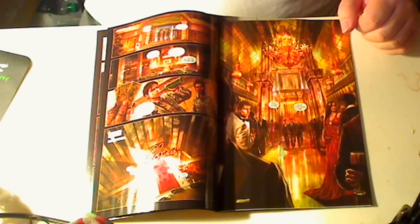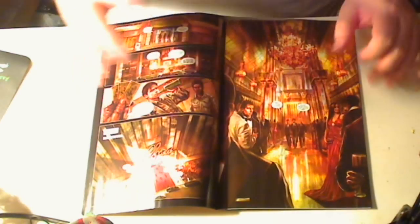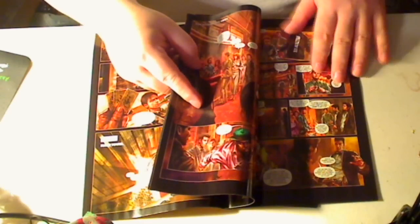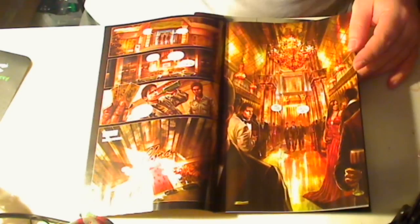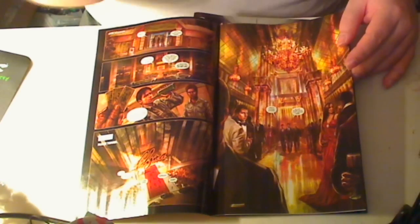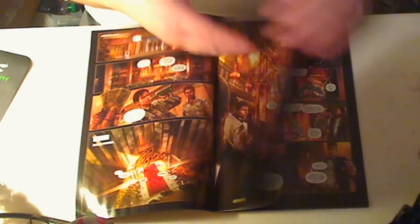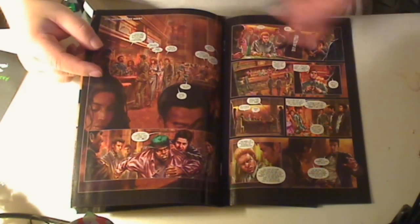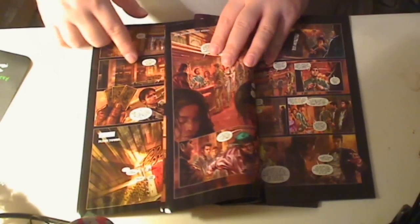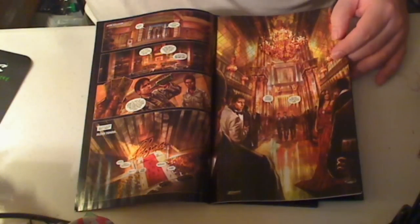My only complaint so far about this issue's art is that overall it has this general color tone to it. It's kind of hard to distinguish between the different scenes because it all has that same color to it. I just wish they selected maybe a different color palette for scenes like, for example, at the AOK Saloon — it still almost looks like everywhere else, so it's harder to distinguish the locations.